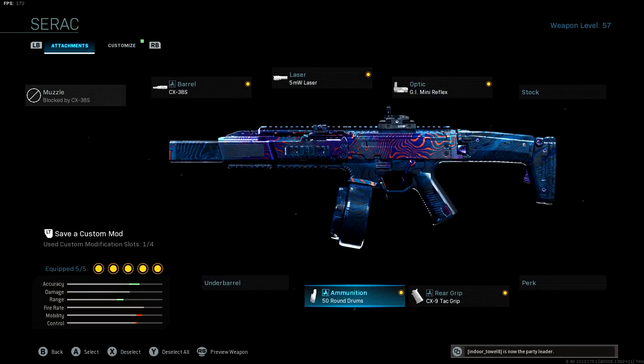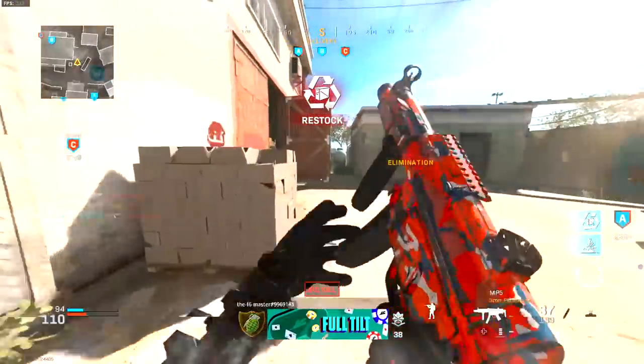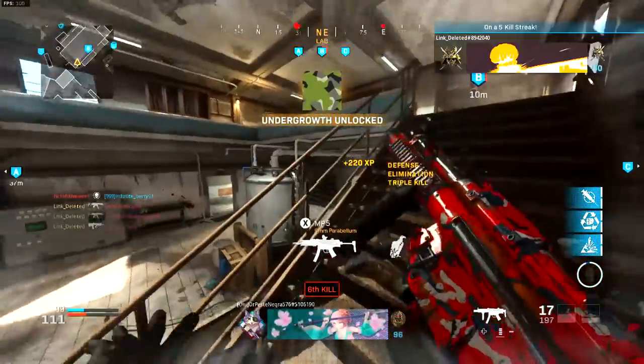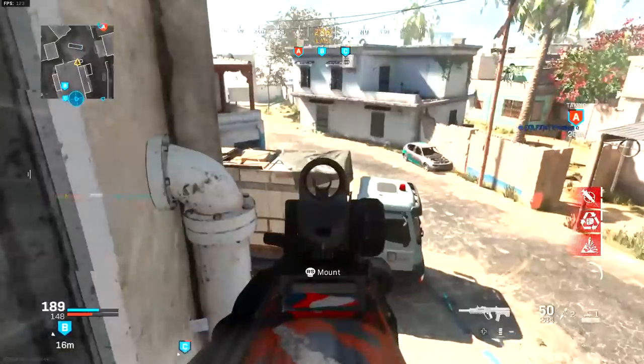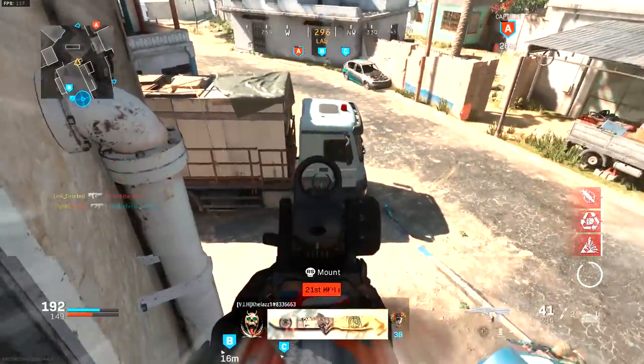The 50-round drum mag feels super necessary, but if you want, you can use the 30-round mags instead. Up next, we have the RAM-7. This is one of my personal favorites — this gun kills so fast, and its mobility is really good for an assault rifle given how fast it kills.